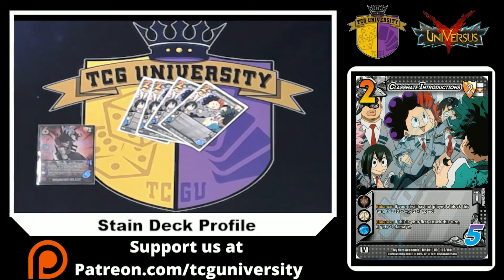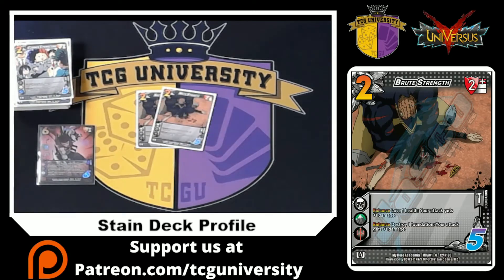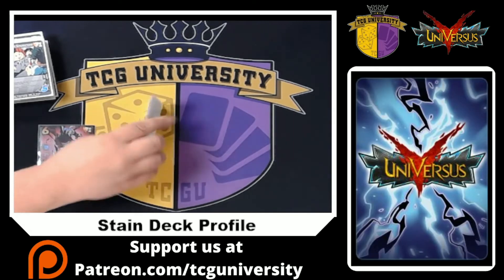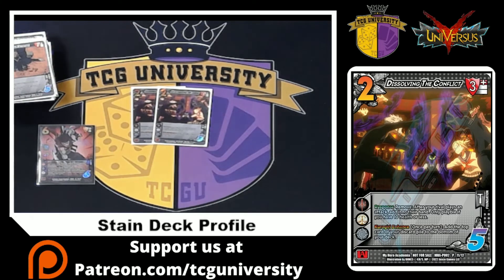We're playing two Bruise Strength to get rid of face-downs, since we flip a lot of cards. Bruise Strength will give us more damage as well as keeping us out of deadlock, which is super good. It also has a nice two-high block. I only have two but I actually want four of this card in my deck.